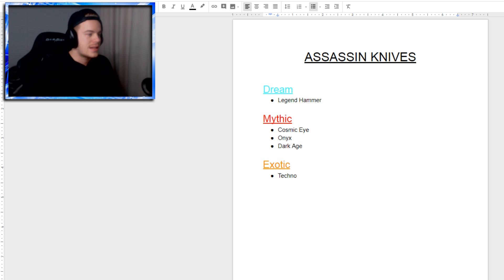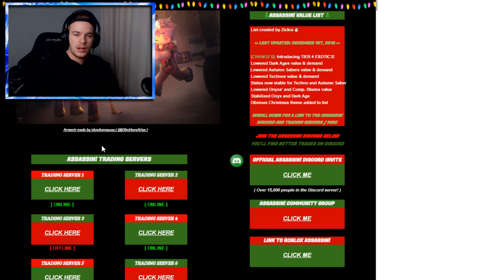I'll have the knife list pulled up on the side. Let's actually try to go into an Assassin game. I just have to go back to the website and click one of these links. Let's click it and see what happens — drag it over here, Roblox private game, and it's loading. It's working! We're hopping into a server. Hopefully there are a bunch of people on here willing to trade and it's not just a dead server.